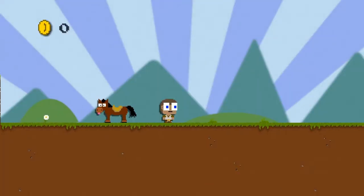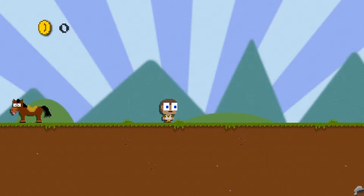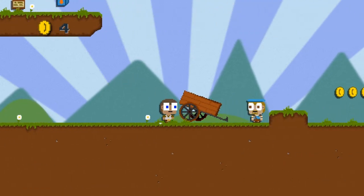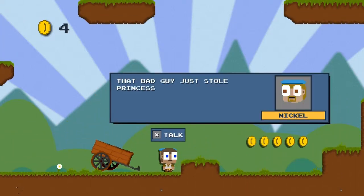Talk to the shopkeep — wait, I can't. Oh my. I can only move to the right. That's amazing. That bad guy just stole Princess McGuffin. You have to rescue her. Also, he murdered your uncle. You must get revenge. I think he might have peed in the town's water supply, too.